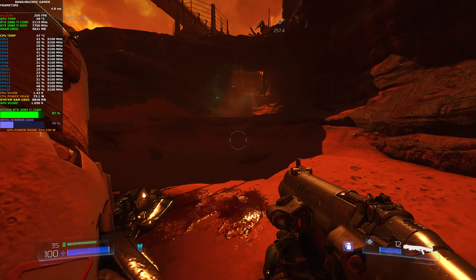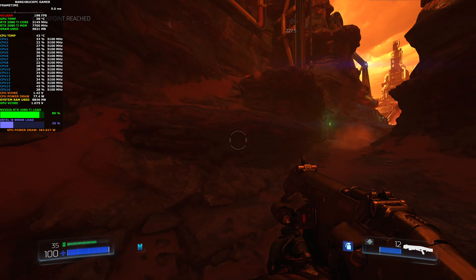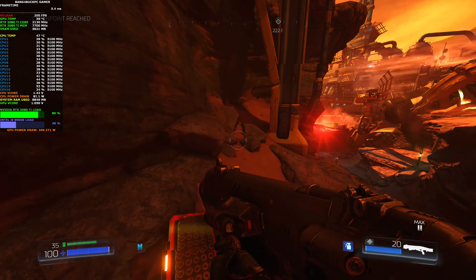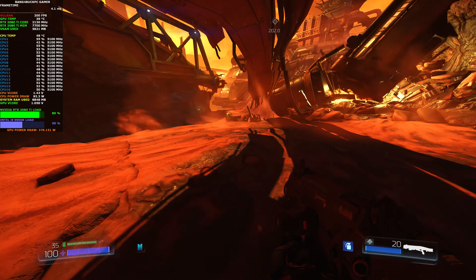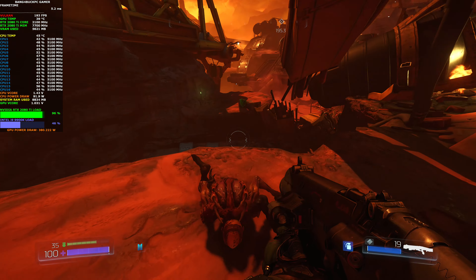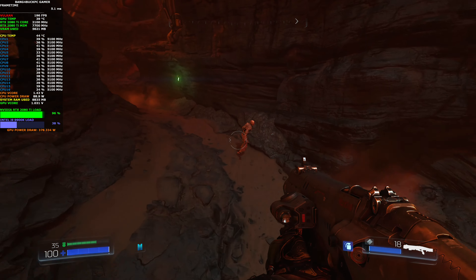CPU performance is amazing with the Vulkan API. You can see the i9-9900K with all 8 cores and 16 threads being fully utilized — not by a huge amount each, but it's using them all fairly equally. It just shows great scaling when it comes to CPU cores.